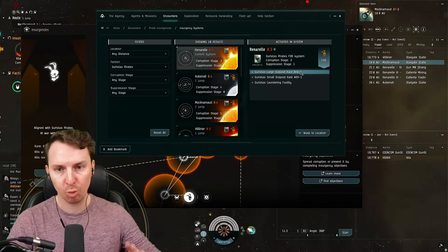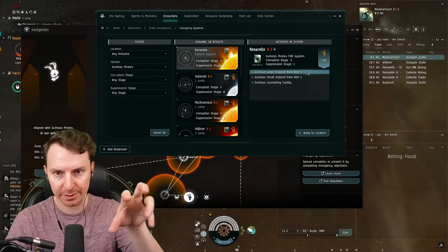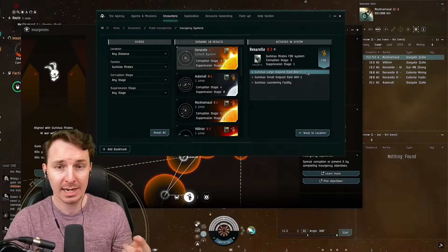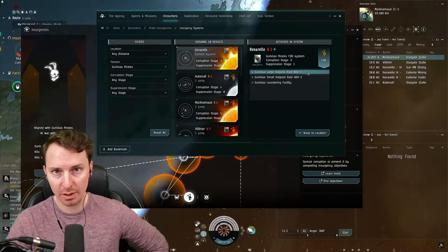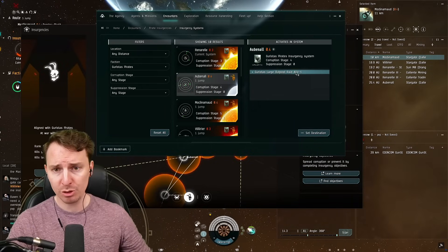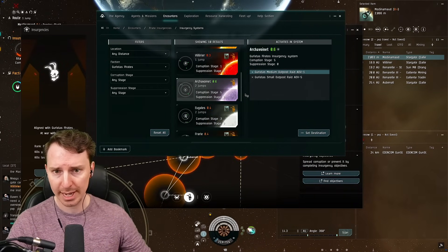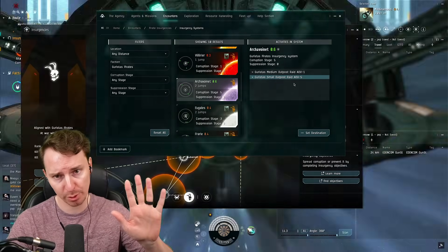If you're on the pirate faction, you take out the Empire mobs and players, which progresses the timer and the bars. After a certain amount of time you'll get those loyalty points for your favorite pirate faction. ADV-1 means only one player is going to get loyalty points — so if you have a small gang and jump into the site, only one of you gets the reward. So if you're a solo player, look for ADV-1 sites. If you're in a group, look for ADV-10s and ADV-5s — with an ADV-5, five players can get points.